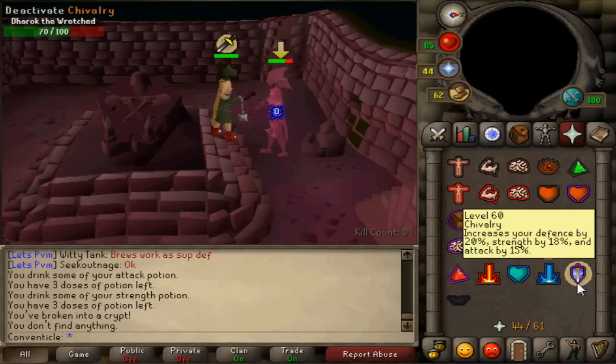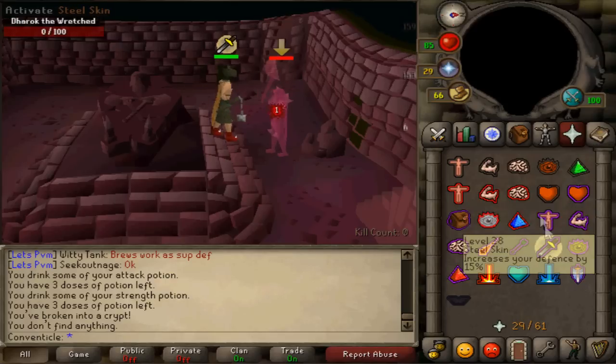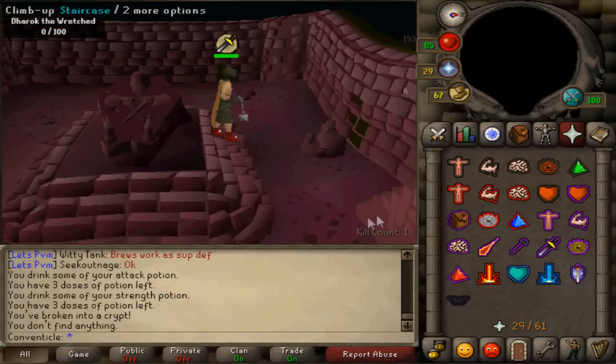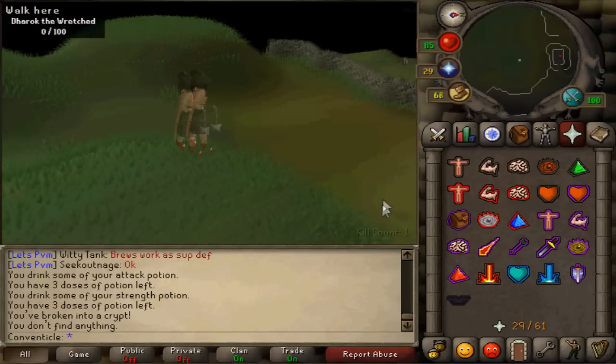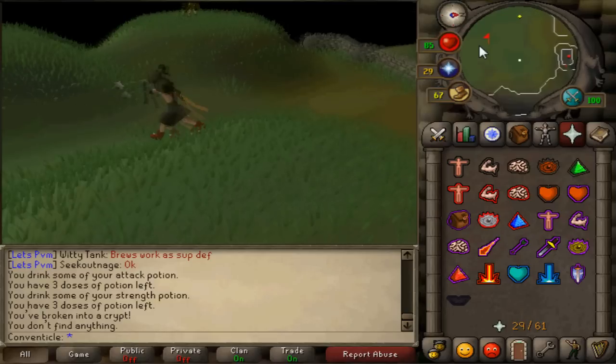Verac's armor is really important here because you can hit through the brothers' high defense. I've seen people use Guthan's, and if you have really high stats that might work for saving food, but I'd suggest Verac's. Never take off your prayer until you're sure the boss is completely dead — if he's nearly dead and you drop prayer, he can max hit you for around 60, which can be really bad.